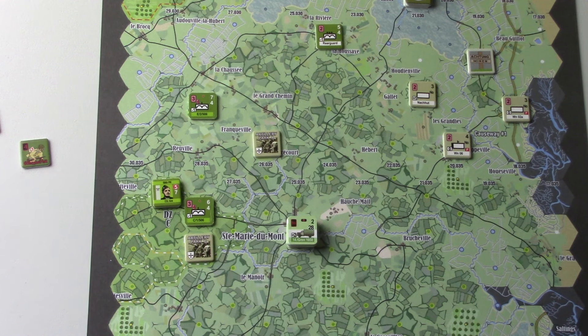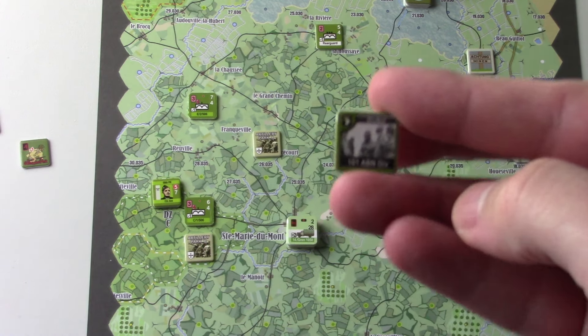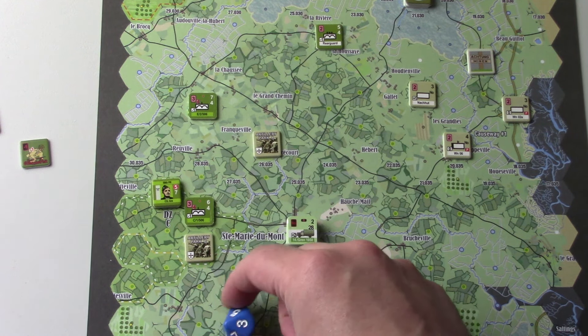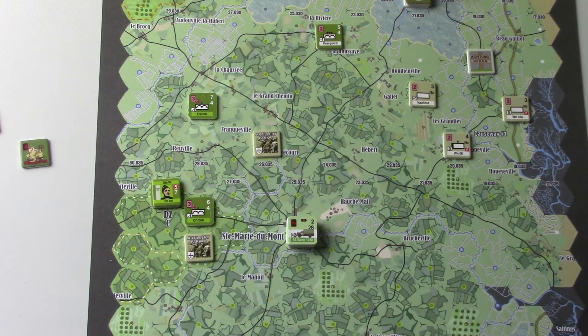Alright, let's get started. By the scenario's special rule, the first chit played is the 101st Airborne Division chit. So the first thing we're going to do is roll for command points. Their command rating is a three. We roll the die and get three, rounded down is one, so we get four — which is not great — because basically everything we're going to want to do is going to be by division activation.